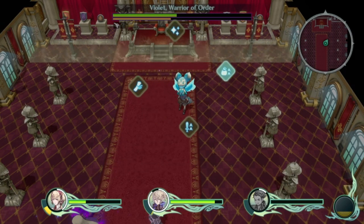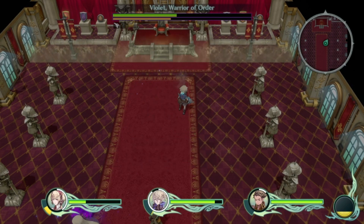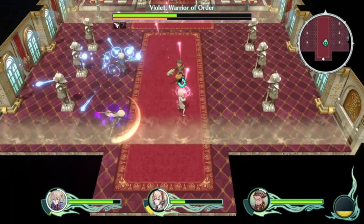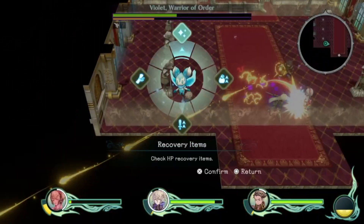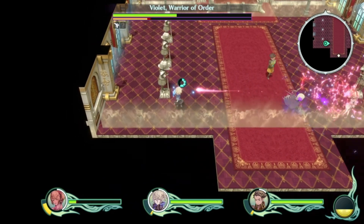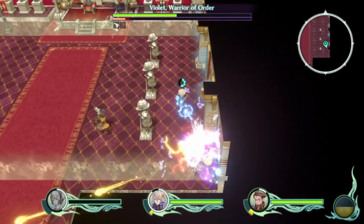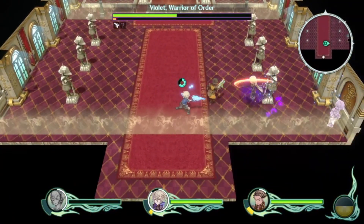I really hate this fight, so I want to get out of it as soon as possible. This fight is pretty bad, I hate it. I hate this fight - once Violet gets a hold on your character, they're as good as dead.